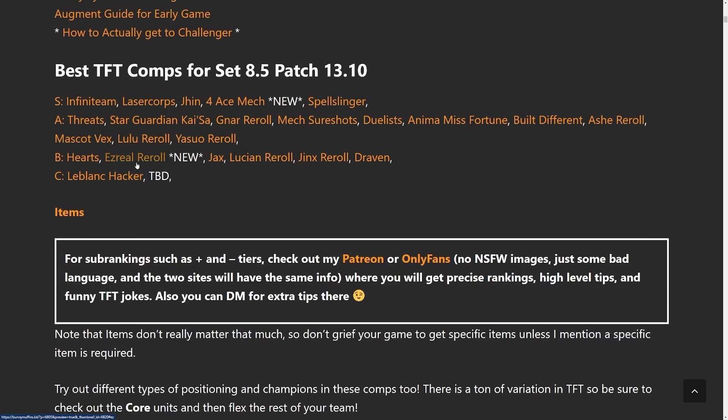And then in the B tier we have Hearts, Ezreal Reroll — another new comp — Jax, Lucian, Jinx, Draven, and then LeBlanc.